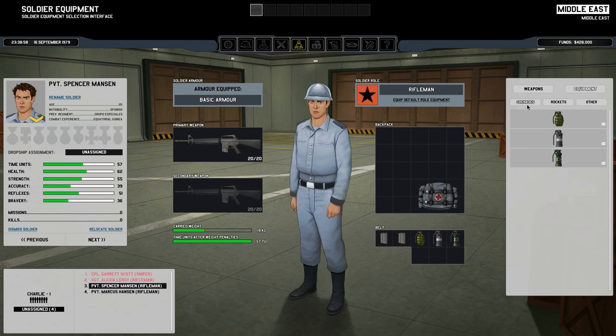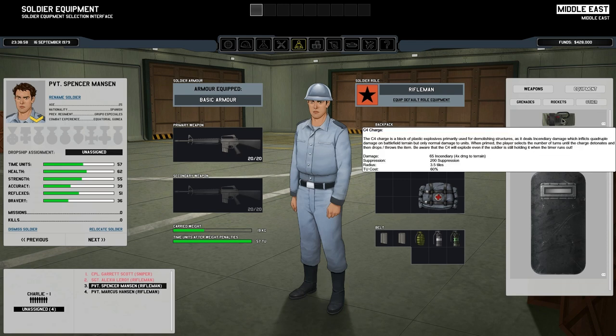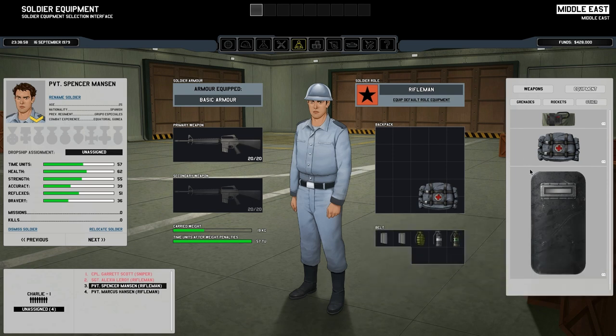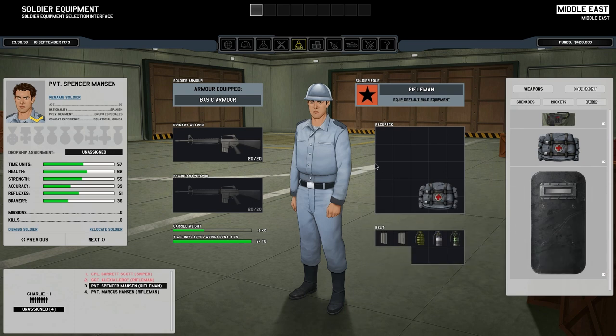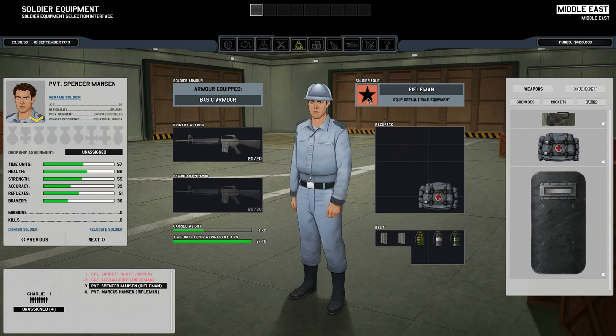One thing I also missed before is going on to equipment here — we can see the grenades, but we've also got rockets for the rocket launcher, medipacks, demo charges, and shields. Combat shields could be very, very useful, not something I'm currently focused on, but maybe at some point we'll try one out. It might be worth a few people having demo charges if they can carry them — they're not all that much heavier.